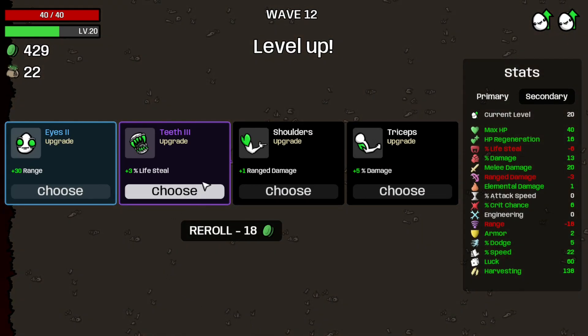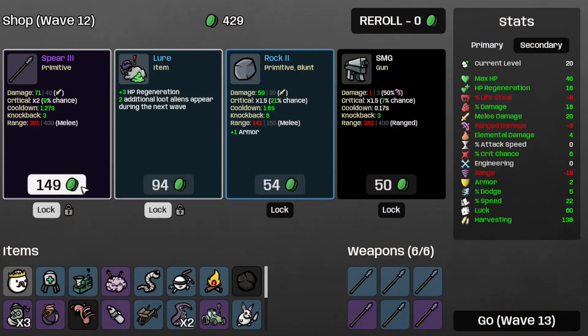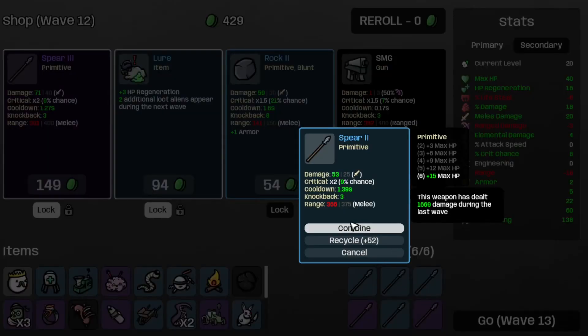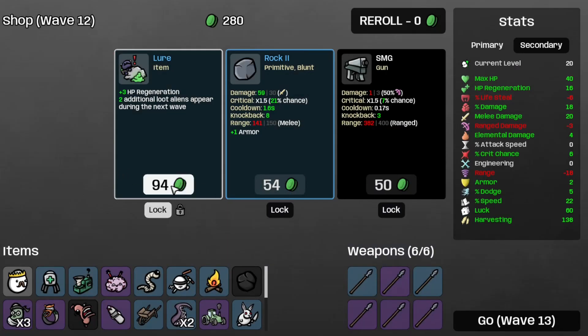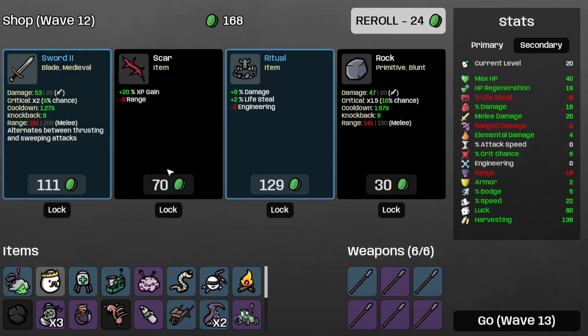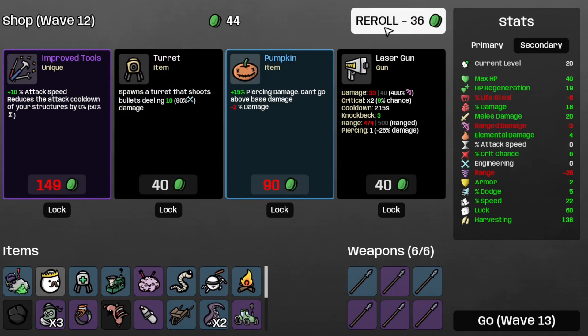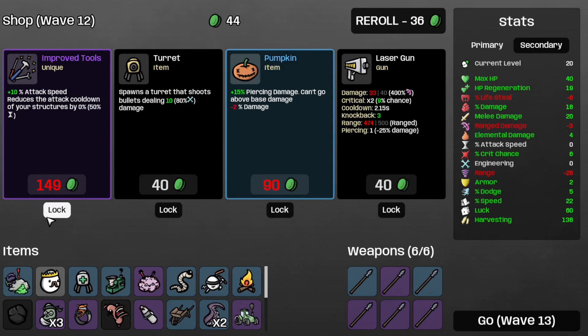Let's get some damage and some more elemental damage for the Scarlet Sausage. Take the Spear 3. Take the Lure. Take the Star. Save the Improved Tools for later. And it's time to move on to Wave 13.